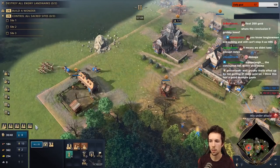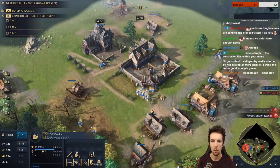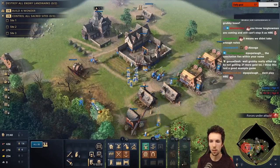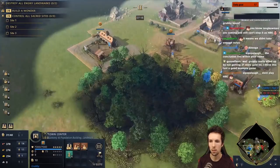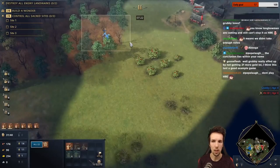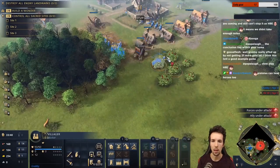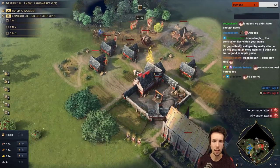Try to save your horsemen because you can save them with prelates. Normally I prefer to be much more passive and not make so much army as Holy Roman, but I need to see if he's going to keep making archers. I don't like making so much army as Holy Roman, but you kind of have to in this situation.